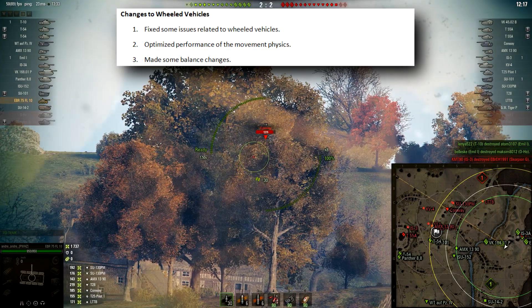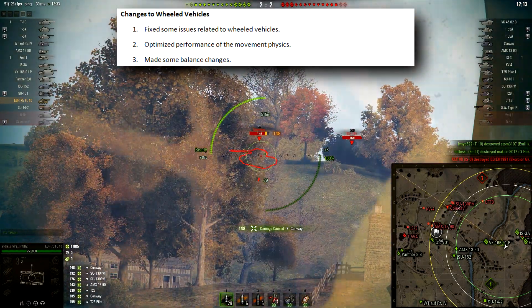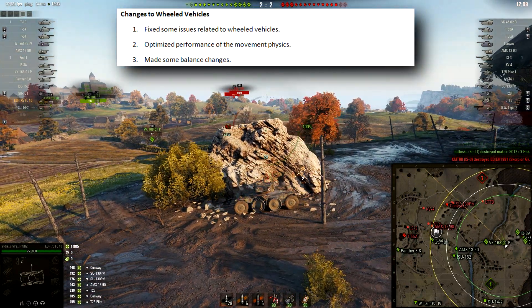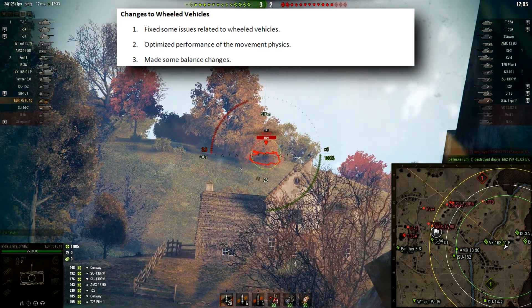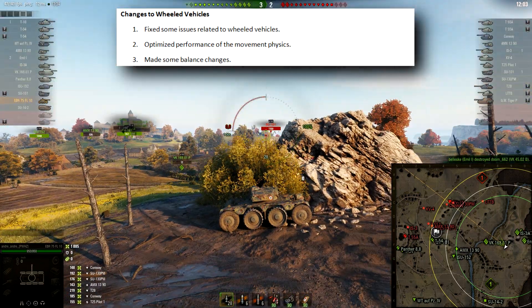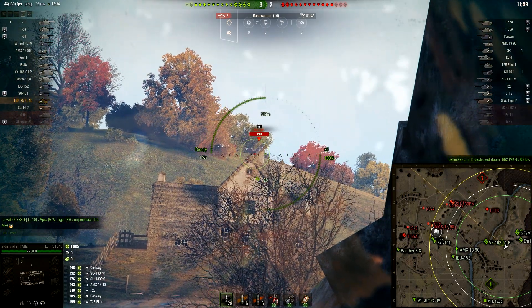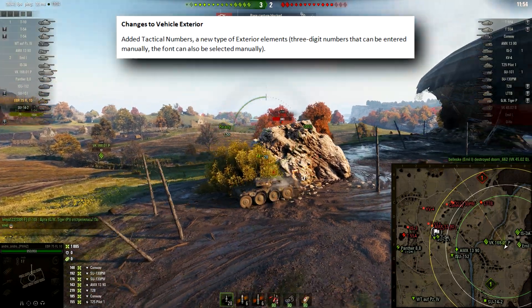Changes to the wheeled vehicles: they fixed some issues related to wheeled vehicles, optimized the performance of the movement physics, and made some balance changes. They also rebalanced the EBR 75 — more about that in a moment — the upcoming tier 8 premium EBR 75 wheeled vehicle.